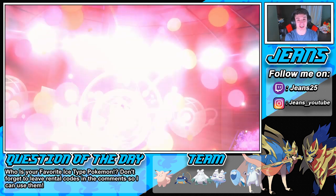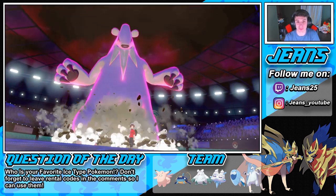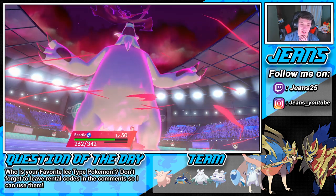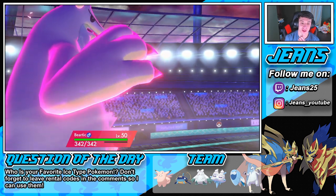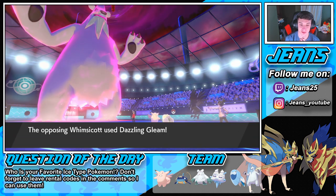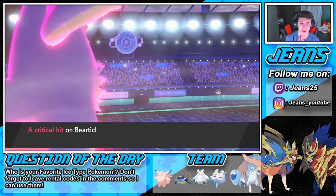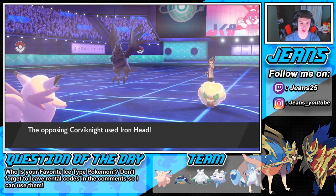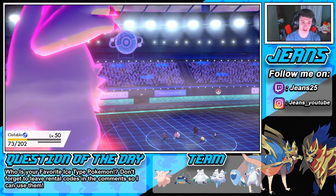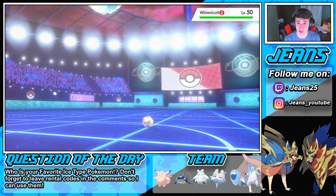Beartic one-taps a Dynamax Hydreigon — just boom, see you later buddy! Once we get this rolling, we should be pretty speedy. I need to get that Corviknight out of the way — it's gonna be a tough little bugger. Dazzling Gleam comes out — oh, critical hit on my Beartic! Corviknight goes for Iron Head on my Hatterene, which is fine.